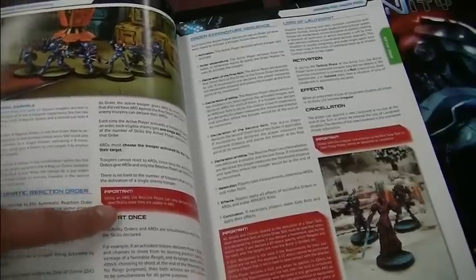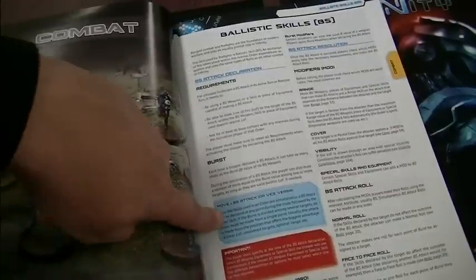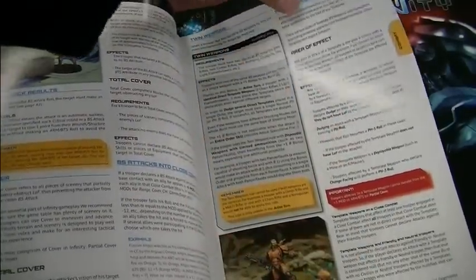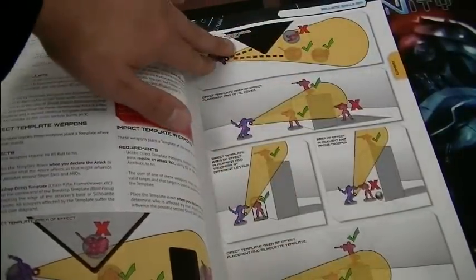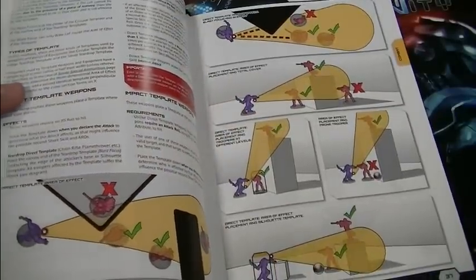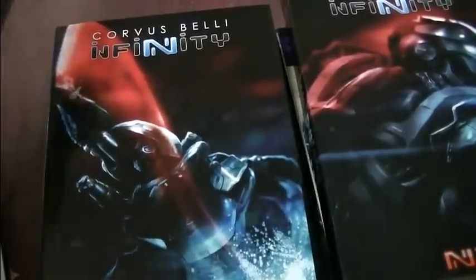They've got these little important reminders — different colored boxes for different things. One box is the actual rule, and another explains it through different scenarios and examples. Then they give you pictures showing, from the top view, how templates work, line of fire, and how all that stuff functions in the game setting with terrain and all kinds of examples. It's a very well thought out, very well put together book. It looks wonderful and it smells nice.